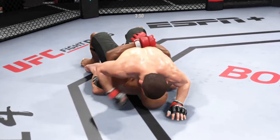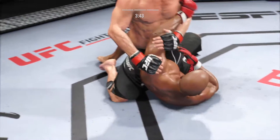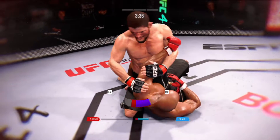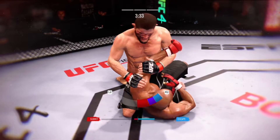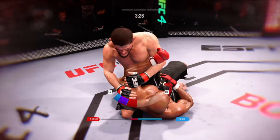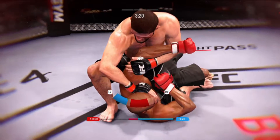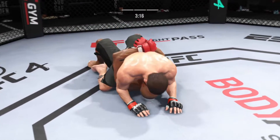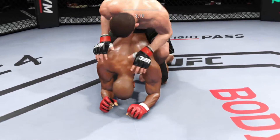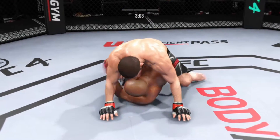You see all the grappling repetitions here — just beautiful movement, seamless transitions on the ground. Now trying to isolate an arm. He needs to move his hips back to cover; he cannot allow him on that angle. He's going to tag an armbar here. He postures up — nicely done. Back him out now. Just over three minutes to go in the fight.